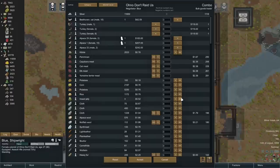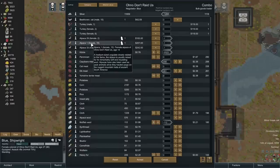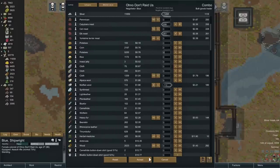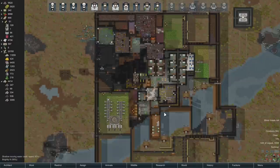By the way, we're not getting rid of the cat. The alpacas however — I've decided to let them move on. I haven't had a use for them and I don't plan on more caravans needing them. So we're selling the alpacas, selling the kibble, and buying meat. I won't buy cat meat or Yorkshire terrier meat — I draw the line at cat and dog meat. Selling some wool as well.